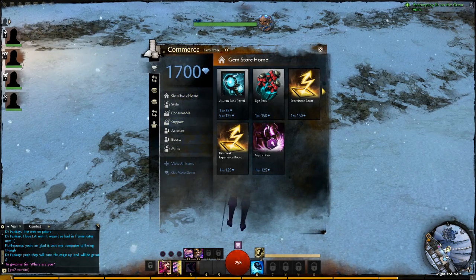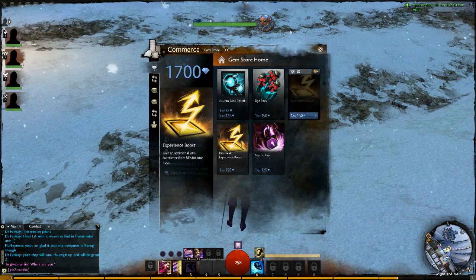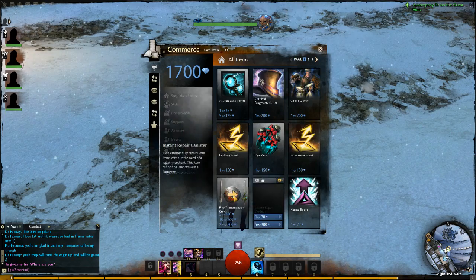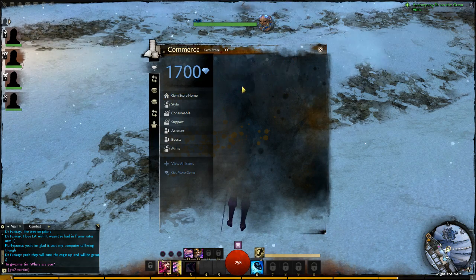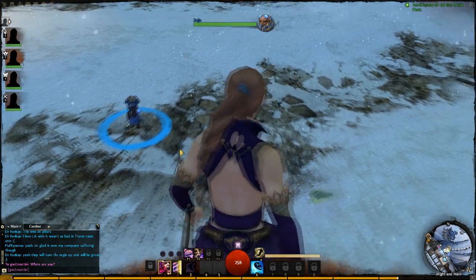So that is the commerce tab — a combined auction house and gem store. You can press View All Items and get more gems at the bottom there. It says: beta special limit reached — during beta weekends, gem purchases are currently limited to one transaction per account. If you have not purchased any gems during beta and you are seeing this message, please contact support. So there you go, I have 1700 gems left but I have a mini soldier — isn't she lovely.